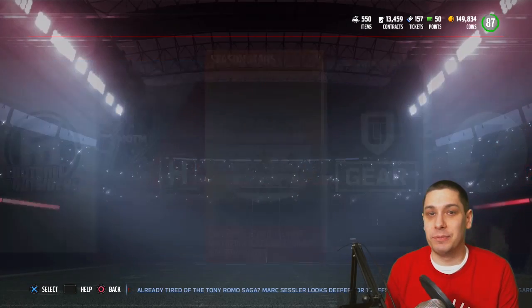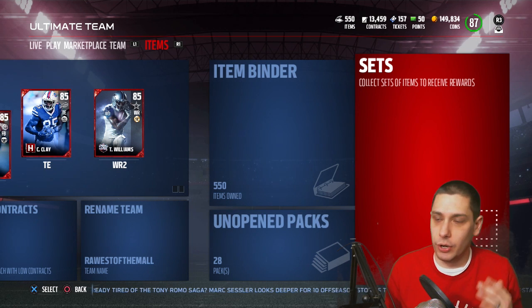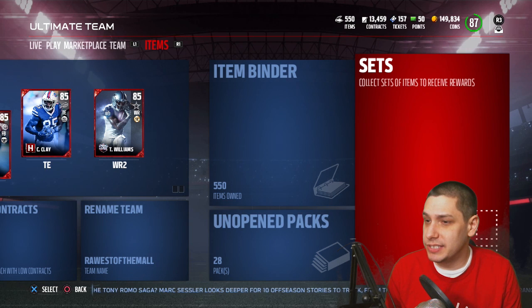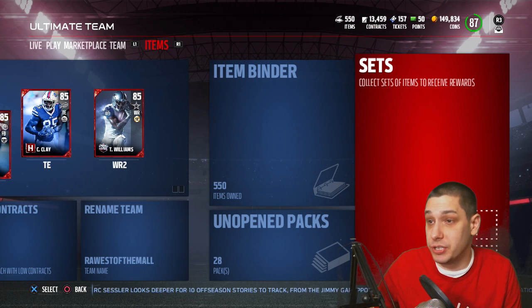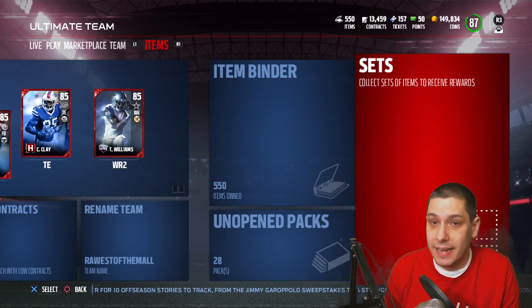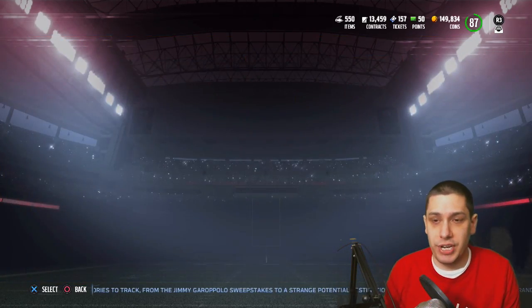There are a bunch of players in there that have good cards. Demario Davis is one — I'm just looking over at my other screen here. Tyrell Williams has a solid card. We saw the Steven Nelson — that was decent. And Marcus Cooper has a nice card too. But those are basically the breakdown of the set.